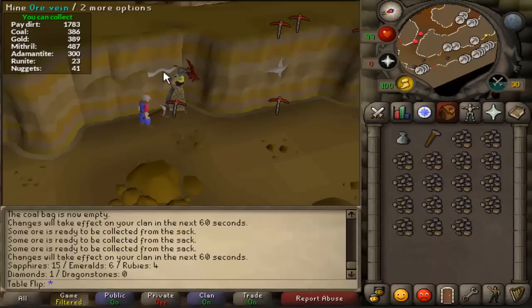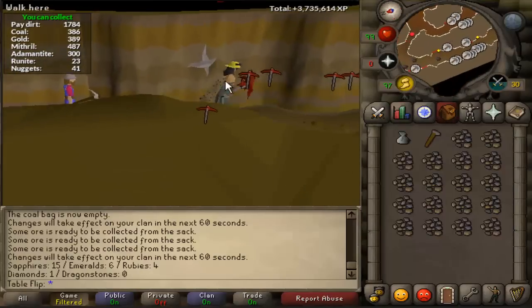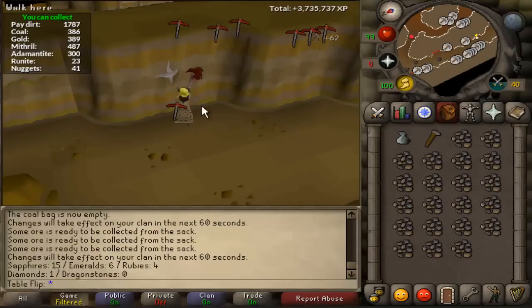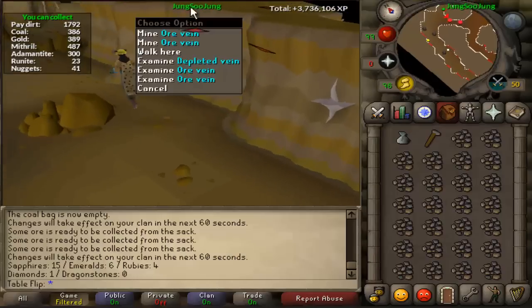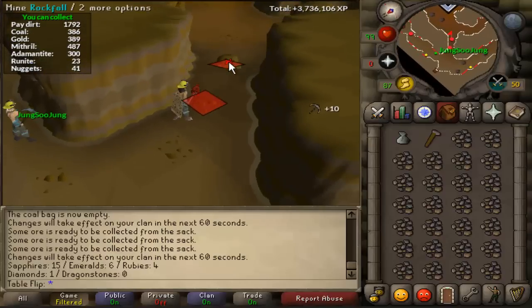This method of mining to 99 has a lot of advantages compared to traditional power mining of iron, granite, sandstone, or whatever you're trying to do. The main thing that probably gets overlooked is that it's AFK. It's not super AFK, but you can do this while you're doing homework or watching a show and just maybe not paying full attention to RuneScape. Also, if you are actually paying attention, it's very easy to do Motherlode Mine on an alt, or even just play on your alt while you're doing Motherlode Mine on your main, bringing in a lot of cash and XP for yourself. Another main advantage is the money you're bringing in instead of dropping your ore.